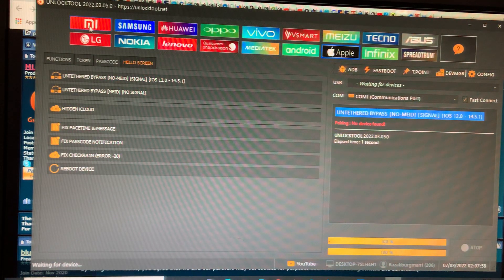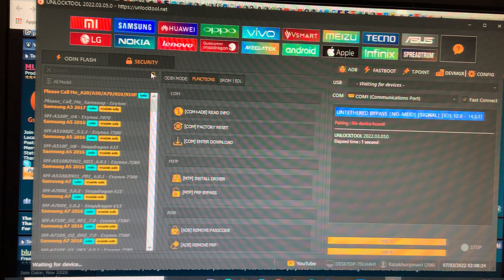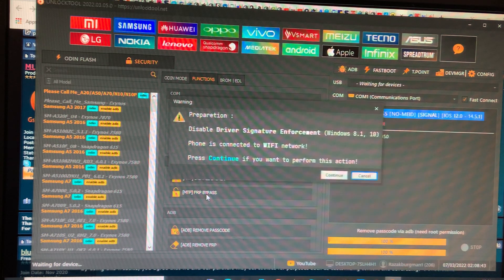This is Unlock Tool — an all-in-one tool. I think they are the best in the market now. If you want to do Samsung FRP bypass with Alliance, you can use Unlock Tool. Go to Samsung, and first install the MTP drivers.